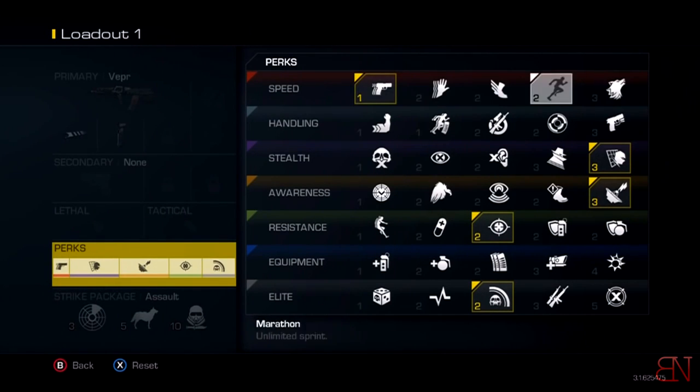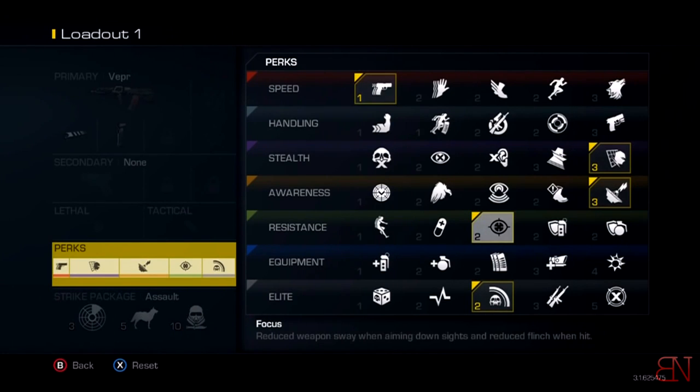The perks I recommend are: first, Ready Up, because I'm not aware that you're given this perk when you become cranked — I haven't fully tested it, but I always like to have it just in case. Next is Off the Grid — you know what this does, it's very useful, just like Ghost or Assassin in other Call of Duty titles. It keeps you off the radar from enemy Sat Comms.